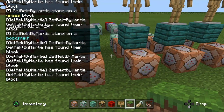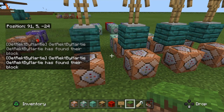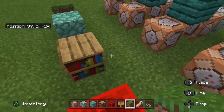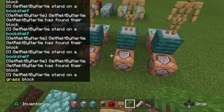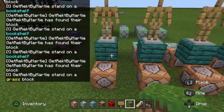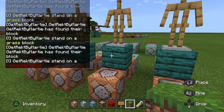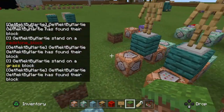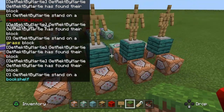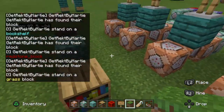So basically what happened is it executed the grass block one three times, which doesn't happen often because it's only a 25% chance, but sometimes you will get the same block. To fix it, you can add more blocks to make it less likely. Sometimes it does happen, but just like I said, you can add more armor stands and blocks to make repetition less likely. I would recommend that.